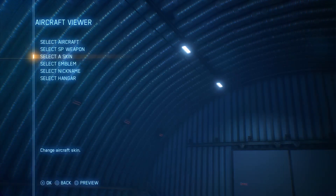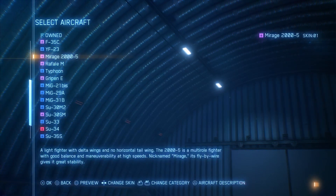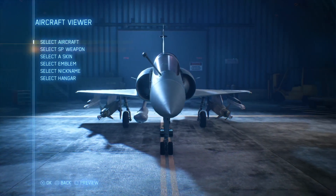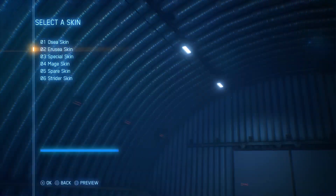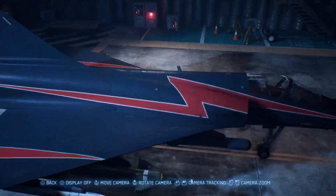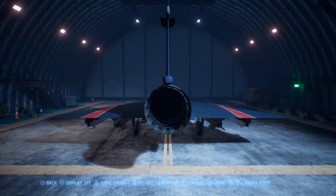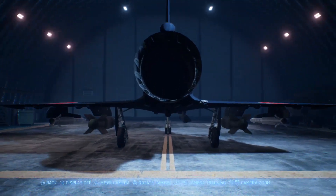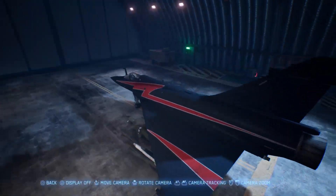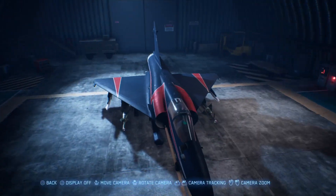Next up is the Mirage 2000. I really should use some of these other planes. I remember in the game Hawx, if anyone remembers that, it was one of the aircraft used in one of the story missions. I like this skin a lot — I remember it from a movie, though I forget which one. Very nice and simple, but effective.